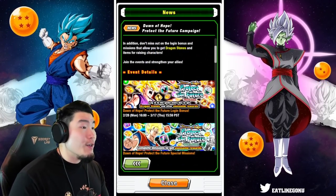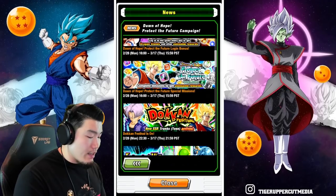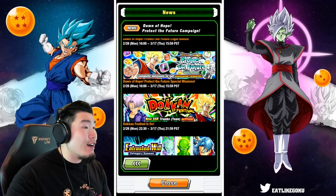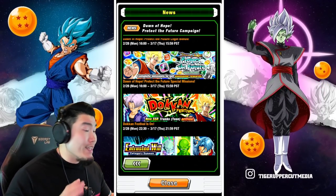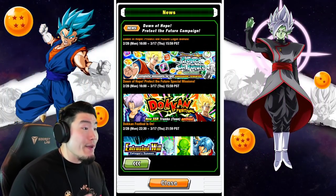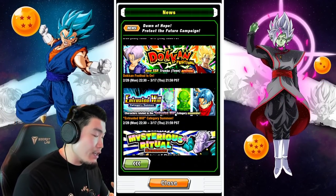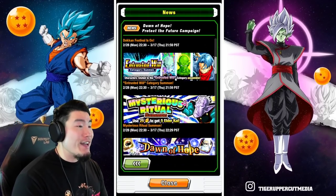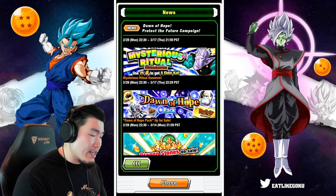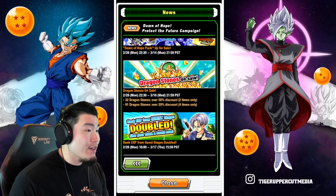First things first, we got a login bonus — pretty standard — and some special missions. There is the Dokkan Festival banner for the AGL Trunks as well as the STR Fizz Heart Virus Goku. If you want to know what these guys do, feel free to go check out the pass or pull video I made earlier today. We also have the Entrusted Will category summon, which is the new category led by AGL Trunks, an Elder Kai banner, and the Dawn of Hope ticket pack where we can get tickets for the AGL Trunks Dokkan Fest banner.